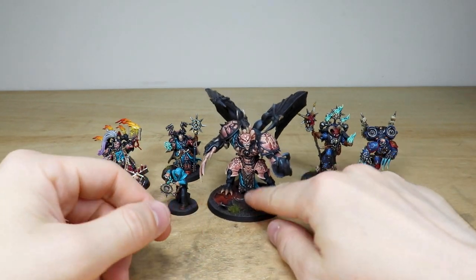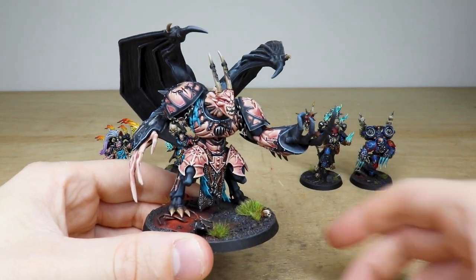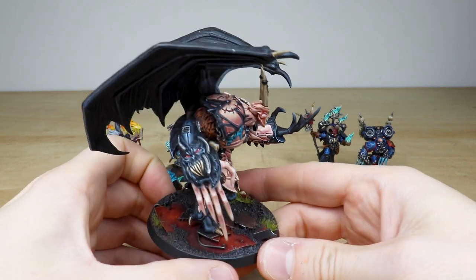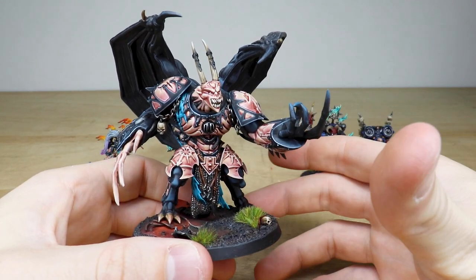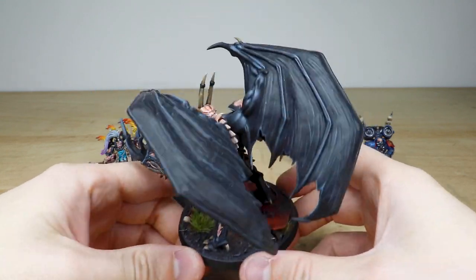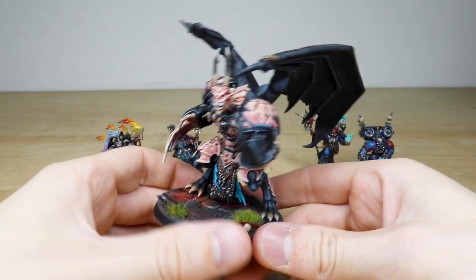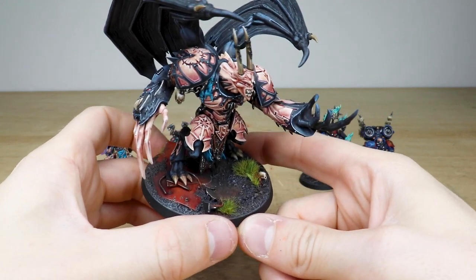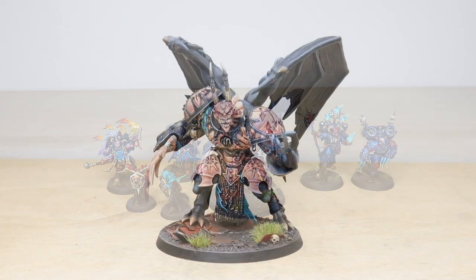Then we have the Daemon Prince — a really cool model. It's quite an older model but still holding up and looking great. His armor is in that same peachy, pinkish colorway and his arm looks like it's made out of flesh, which is really cool. There are little face details with eyes and teeth all fully painted, a nice splash of teal or turquoise to complement the peachy pink, and these massive wings done in a really dark black with nice blues and greys for highlighting. He's on an awesome industrial hive city base with skulls — you couldn't have a 40K model without them!